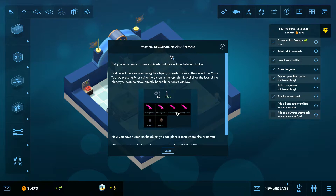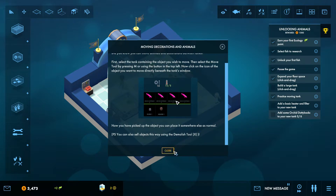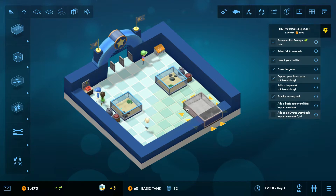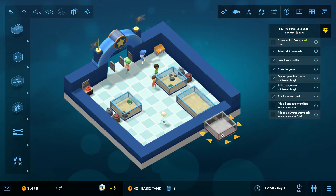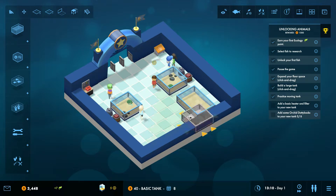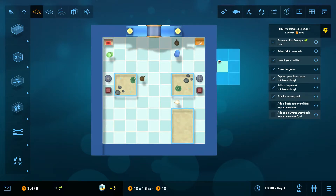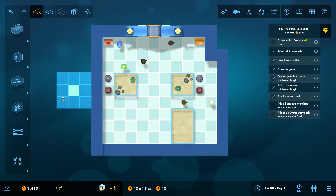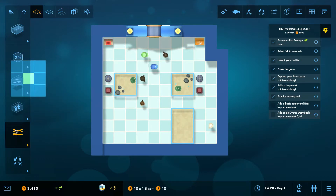Build a large tank. Add a basic heater and filter to your new tank, and we need some orchid dottie bags. Moving decorations and animals — did you know you can move animals and decorations between tanks? First select the tank containing the object you wish to move, then select the move tool by pressing M. Now click on the icon of the object you want to move directly beneath the tank's window. Let's build a large tank — is this large? Oh, that's super large. I built it through the wall, which is not possible obviously. Like so, this is big enough.